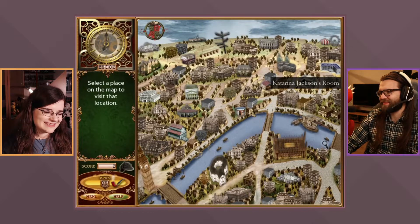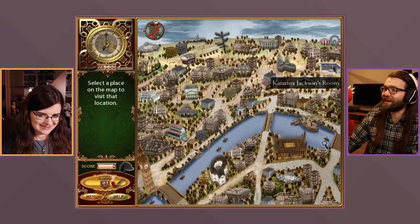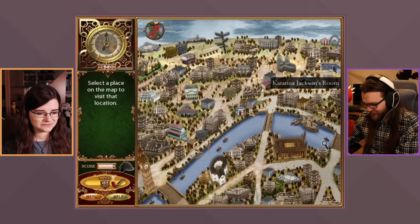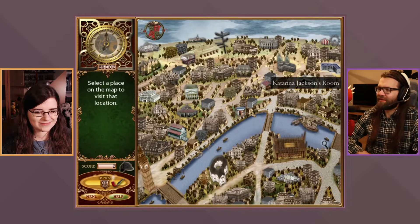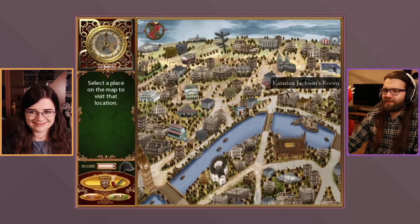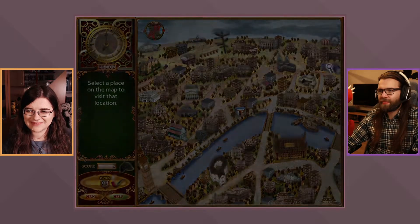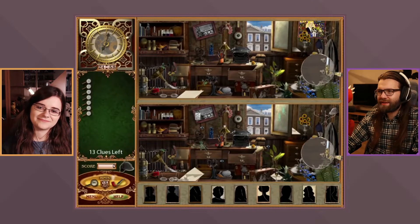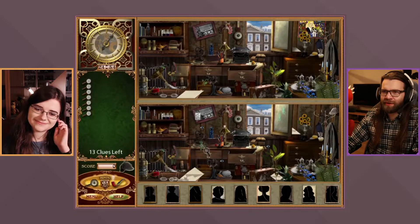They find it interesting that she went from being a critic of ghosts and 'spook spoiler' to immediately believing the Death card was a genuine threat. Then it's time to go to her room and look for clues — let's go find some ghosts and demons!